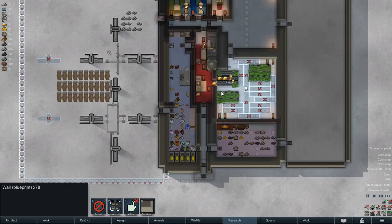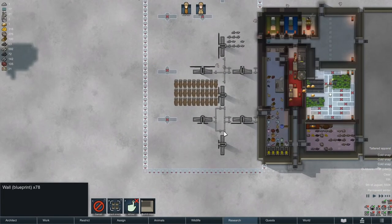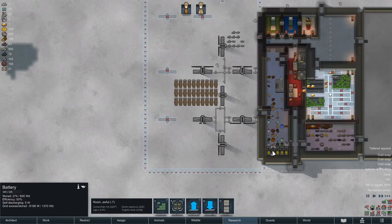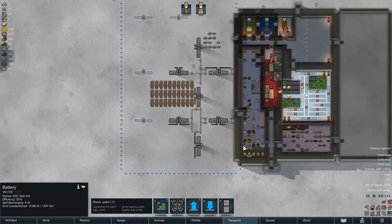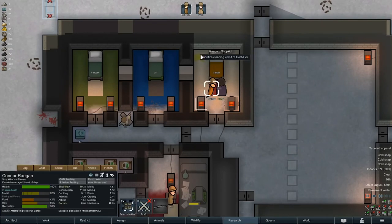Depending on how the storage goes, we're already getting more rice — that was really fast, which is great. We have no power coming in, that's rough. This could be it. Let's do this too — clean up all this barf.